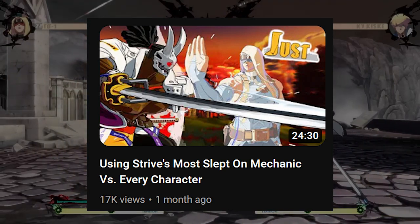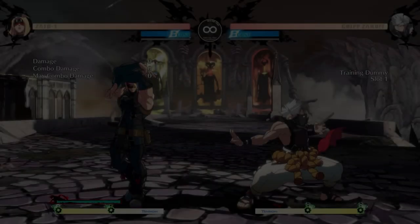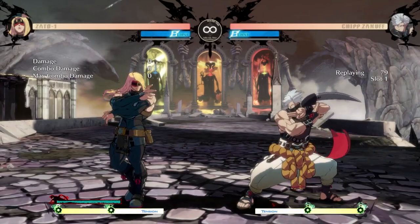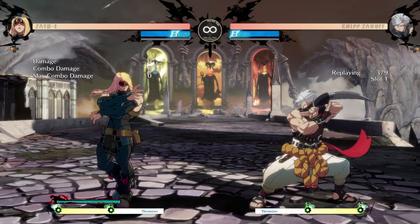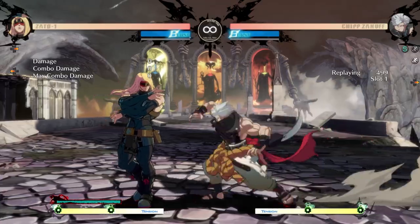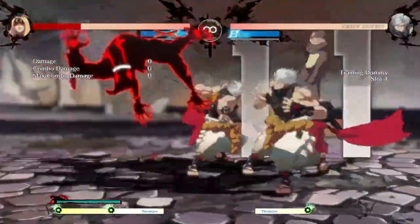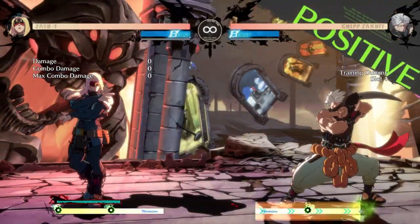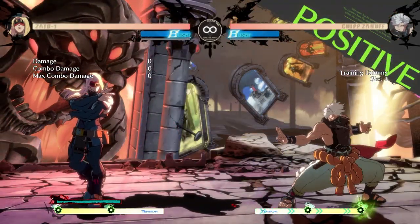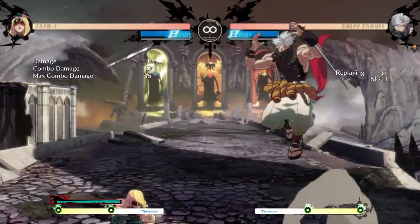For a list of good instant blocks you should be aiming for, check out top Zato player Jonathan Tenney's video where he goes over what you can look for against every character — link in the description down below. The third and final thing you should know is how to practice IBs in training mode. Make sure your playback recording is short and clean, and give yourself a visual cue so you know when to expect the sequence to start. What I like to do is have my recording jump, and then do an attack immediately on landing.